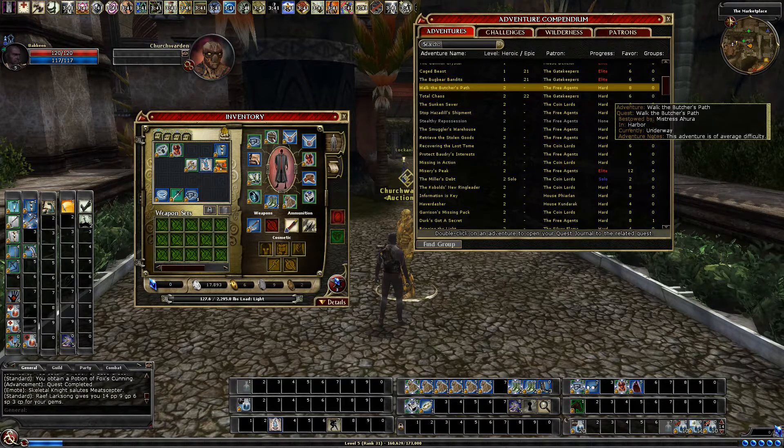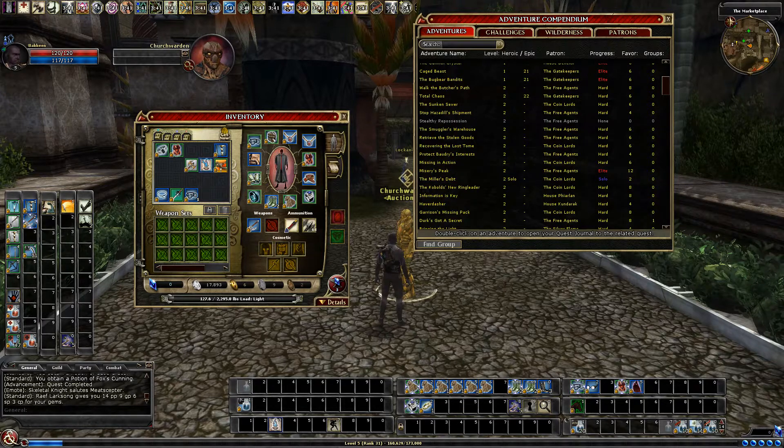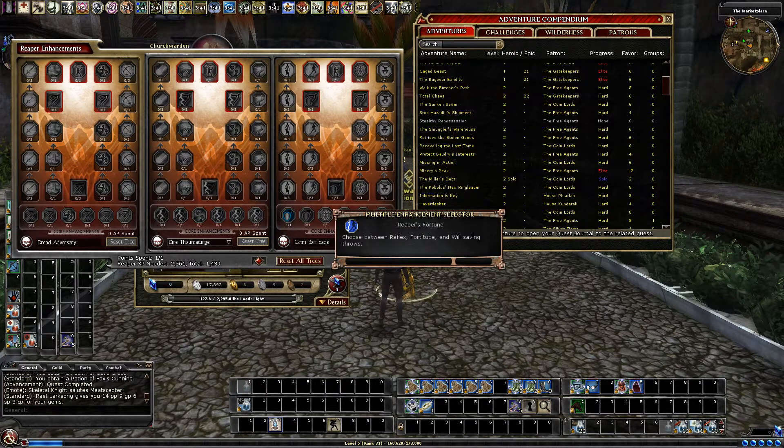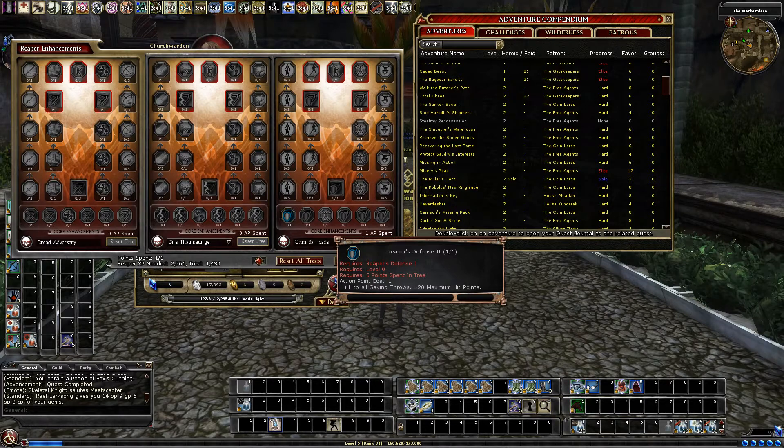We'll repeat the level twos on reaper probably several times. From running the level ones on reaper twice, the first run gave me a little over a thousand XP and the second run gave me a little over 400 — so 40 XP for a second-time run when not on ransack. You can see why you want to focus on first-time bonuses. We're going to repeat the level twos even at that lower RXP because we want to get ideally two more points before level three, which would give us 16 more hit points and set us up nicely to get the plus-20 hit point core around level 10 or so.